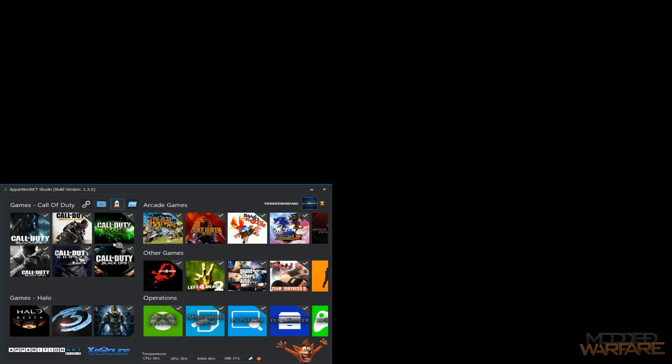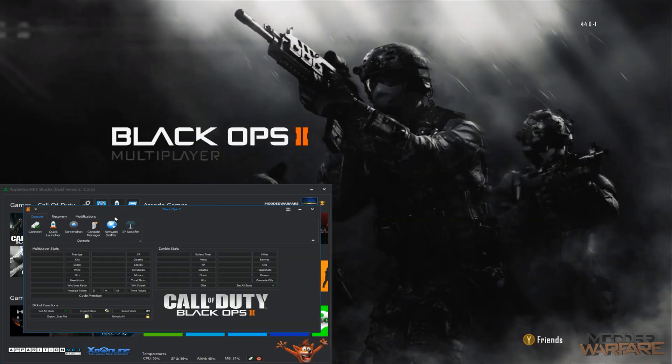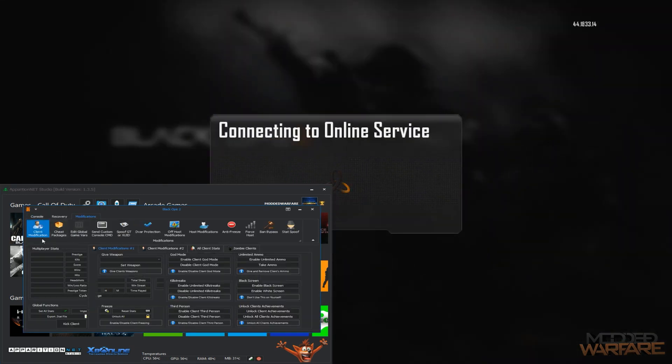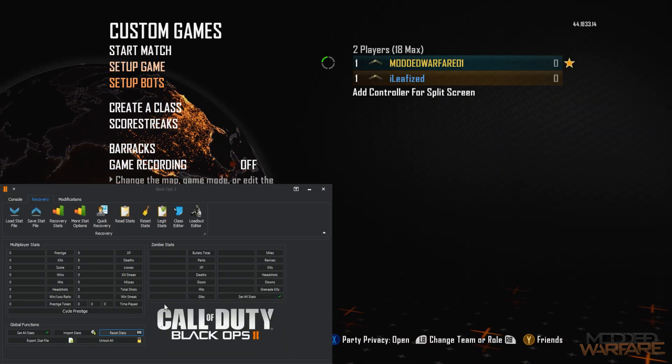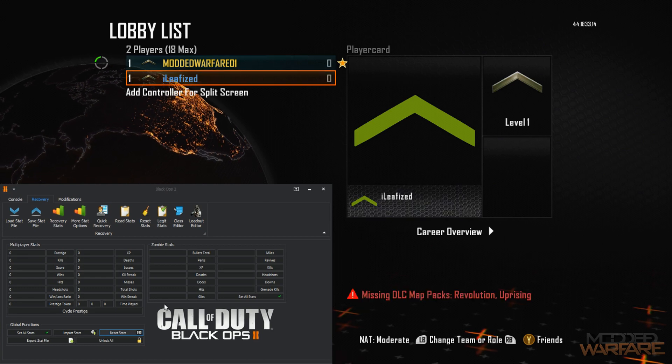Let's go ahead and double-click BO2 to start the game. The first new thing we've added, which is in the most recent update, is of course Black Ops 2 all client stats. I went ahead and reset my stats here and I've got somebody in the game to show that all client stats works.